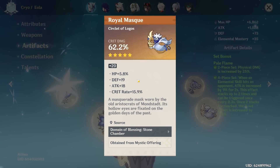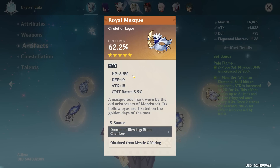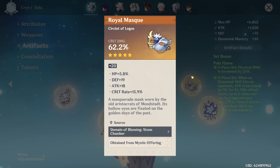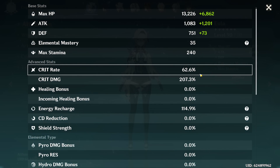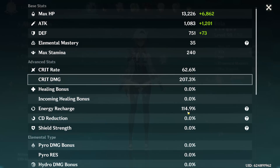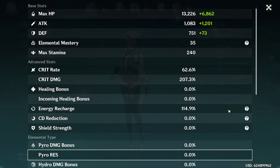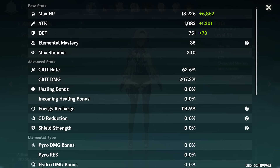Lastly the hat — oh my gosh, that is disgusting. 62 crit damage and 15 crit rate. The other three stats are dead but that crit rate is just insane. The split is 62/200 — really good on a Eula. You do not see many Eulas with more than 200 crit damage since she doesn't use a crit weapon. She scales with physical damage — 104 physical damage bonus. 115 energy recharge should be enough for her burst.